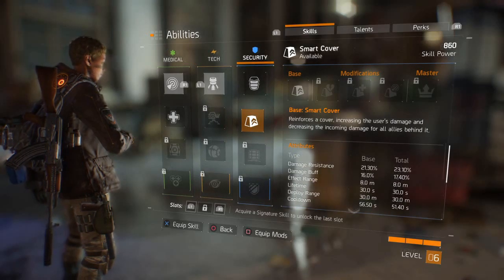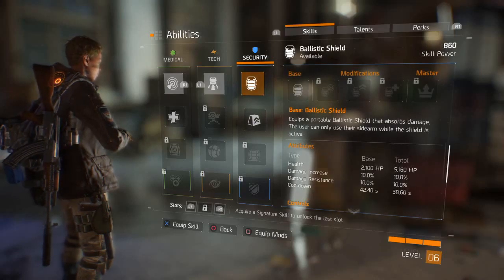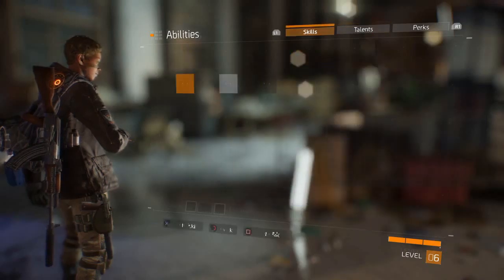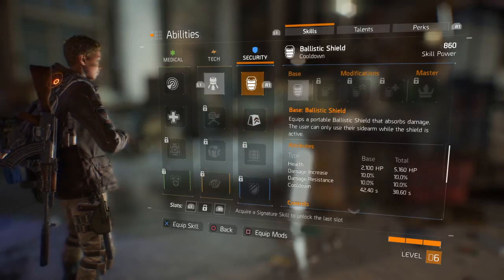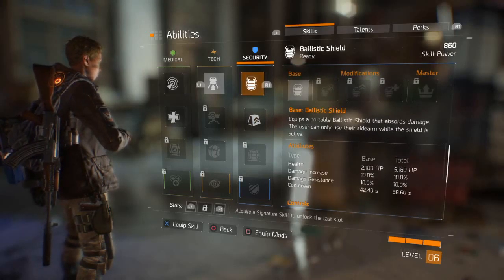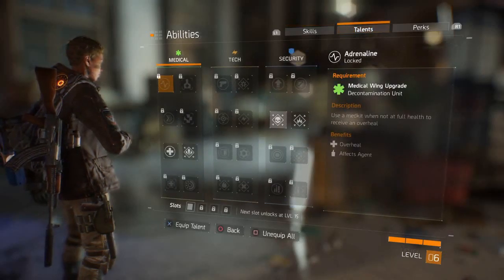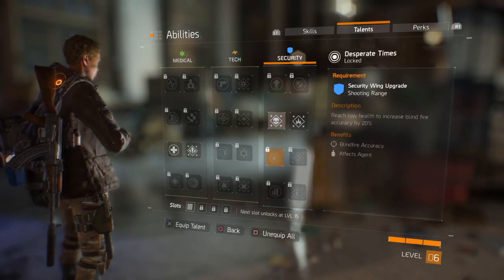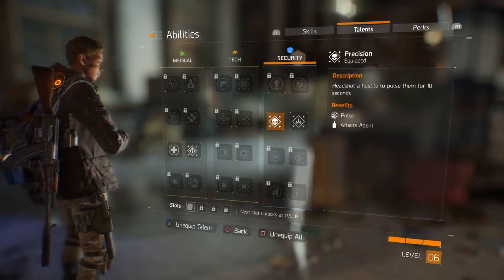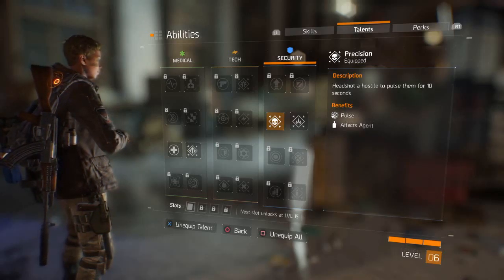Let's put on another skill. The reason I don't have many for tech is because I don't have my tech wing upgraded yet. But I've done the first two upgrades for security and medical — both at 20% operational. Let's put on ballistic shield and replace our pulse with that. So now I've got ballistic shield equipped. That category is called skills.